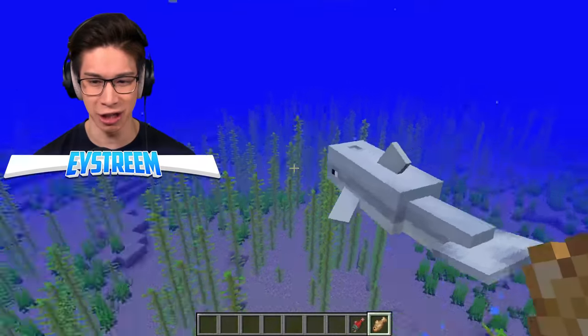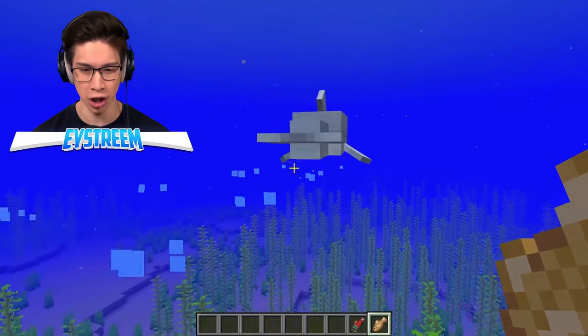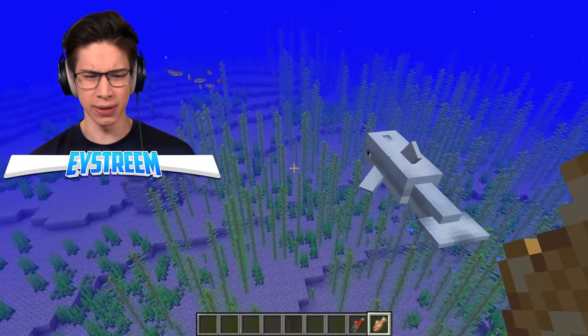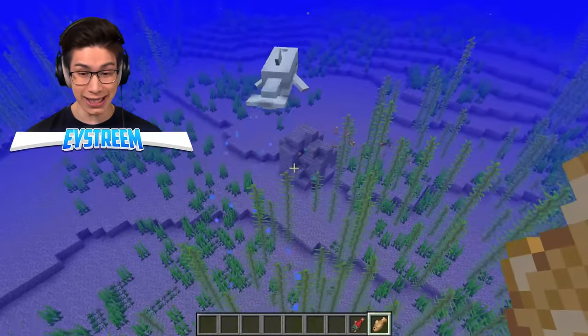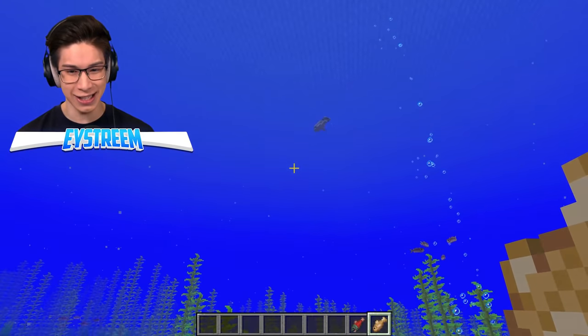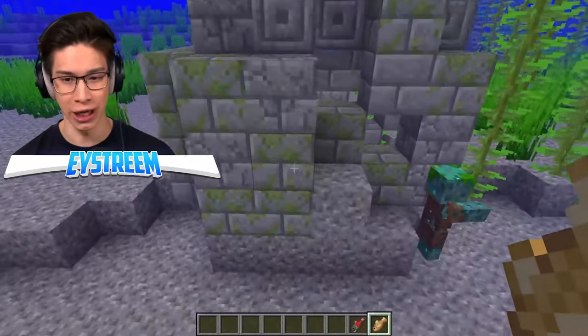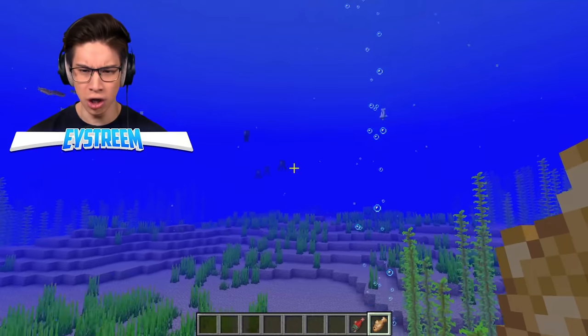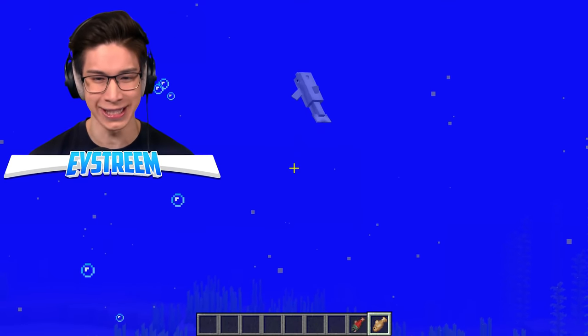I need to know, where is the treasure? I'm starting to think he isn't going to show us. Every time I try and click him, I start eating the fish myself. Wait, I think this is it — he's taking us to these underwater ruins. Have a look at this. Our dolphin stops here, and we should have some treasure in here. And we got loot!